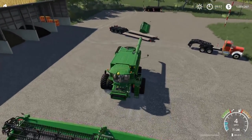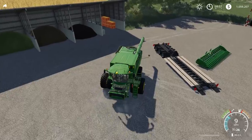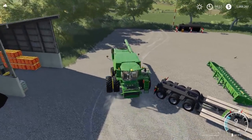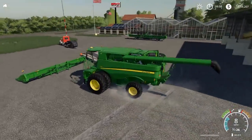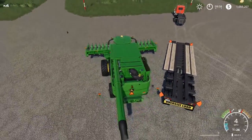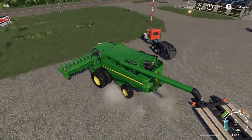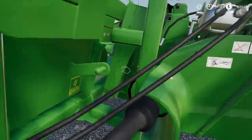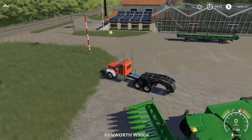Boom — loaded on, ready to go. We'll pick up the corn header next. Kind of sucks that these ones don't have wheels that you can automatically just kick out and use, and then just tow it behind you. But it's alright. Now we're going to load this bad mamma jamma up. We're going to move the Kenworth out of our way first.